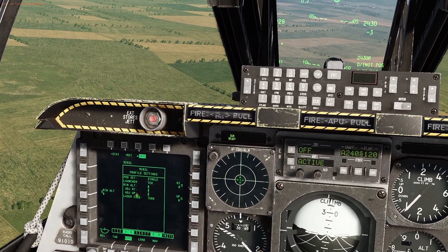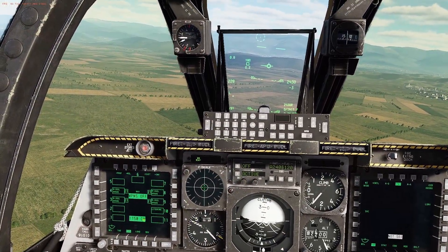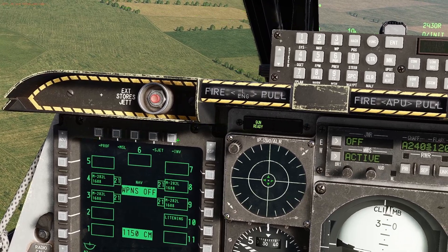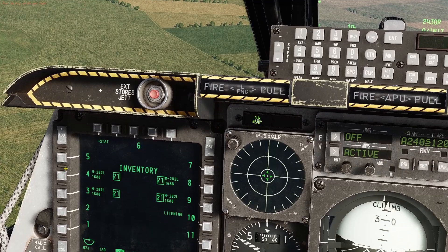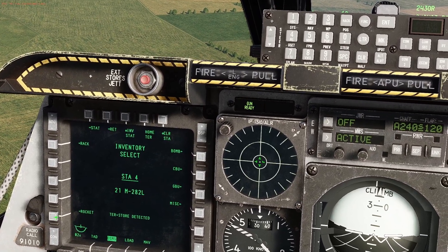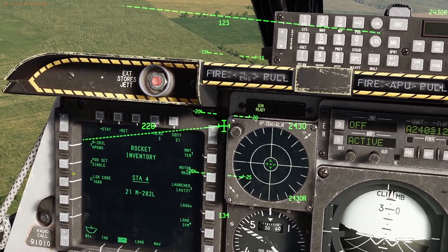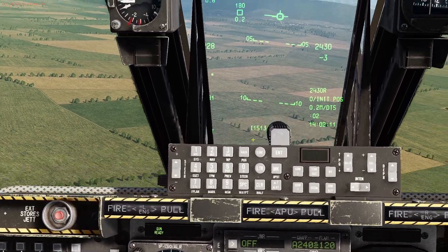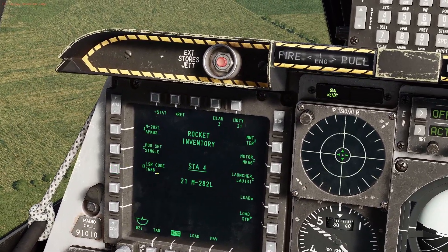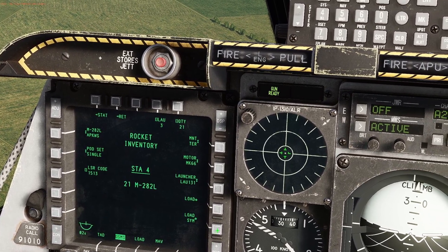Under changing settings, you can enter a minimum altitude — we really don't need to do that, so let's just save that profile. If we wanted to, we could set up an alternate laser code, so I'll quickly go through that here. To enter a different code, we go to the inventory screen, select the rocket, confirm that it is an M282 rocket. It's already entered as M282L. We can change the laser code here, so let's change this to 1513 by entering that in the upfront controller. We can see it read out on the dash, and then push the OSB next to the laser code. That is now 1513.